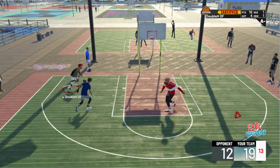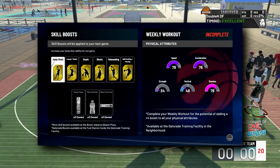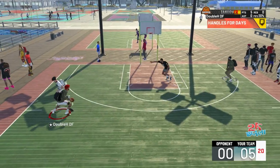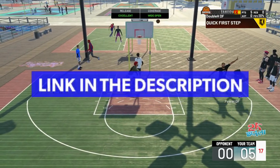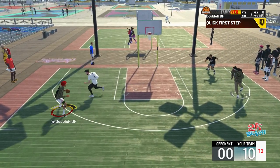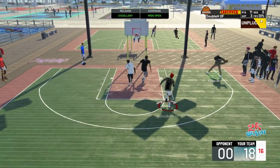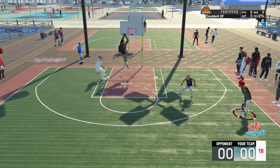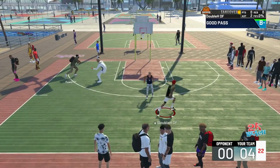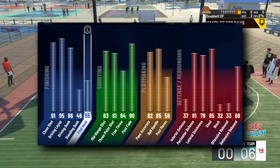I want to show you guys some gameplay of me and Power running it up. We both have unlimited boosts and are 99 overalls — I think we have one of the craziest lineups in the game. Power is on a playmaking stretch big so he gets Hall of Fame playmaking and shooting. He runs Hall of Fame Floor General and Hall of Fame Dimer, I run Gold Floor General and Gold Dimer, so all of his offensive stats are boosted plus three and all of mine are boosted plus four.